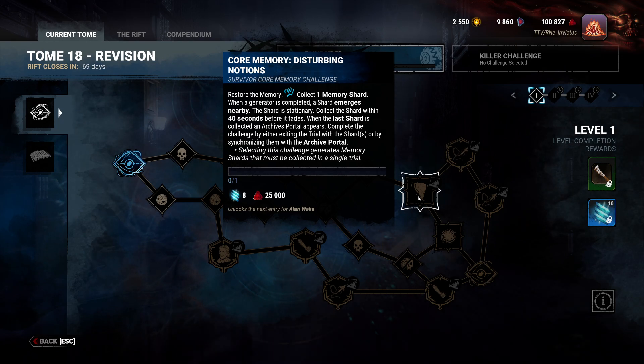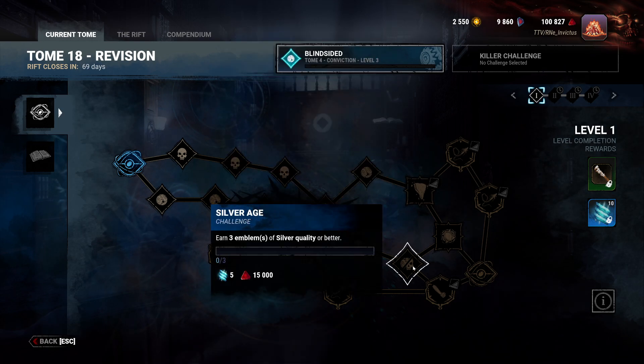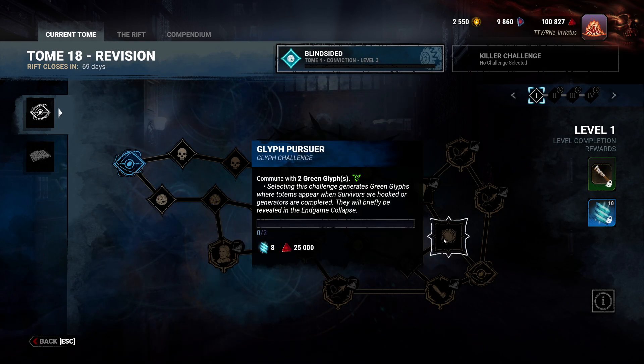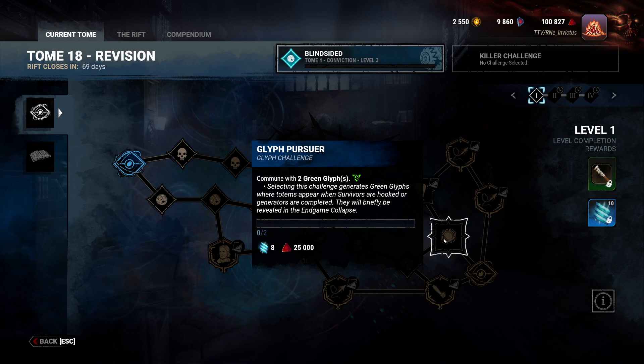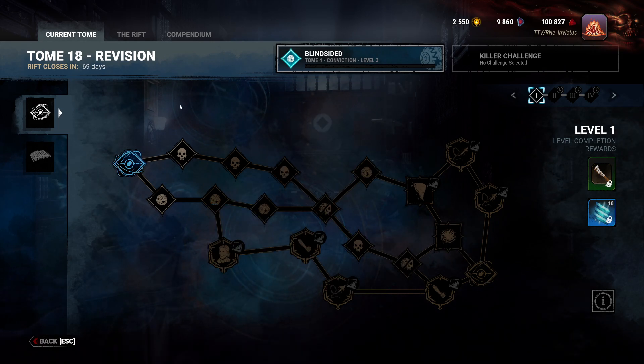Complete the challenge by either exiting the trial with the shards or by entering the archive portal. Must be completed in a single trial - relatively simple. We then have Silver Age: earn three emblems of silver quality or better. And lastly, Glyph Pursuer: commune with two green glyphs. That is it for survivor challenges.